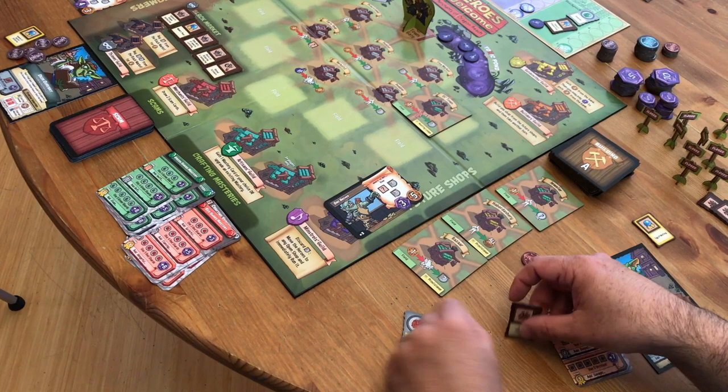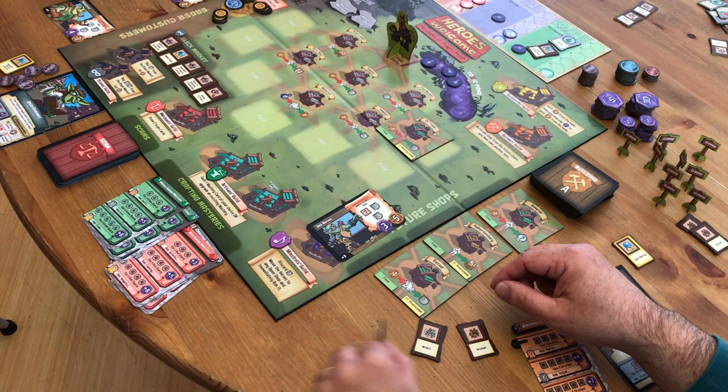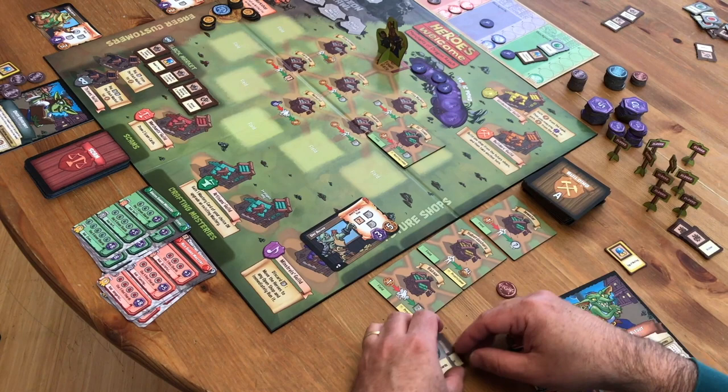I can smash the armor — it always smashes into mithril; the weapon always smashes into orc steel; and the ruby always smashes into red shards. So once I have these three materials, I can craft a bow for this guy. I'll spend these.